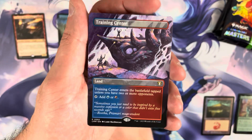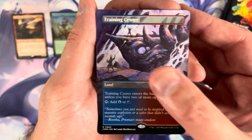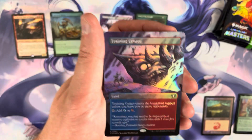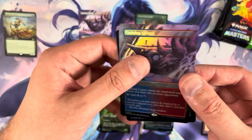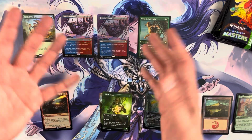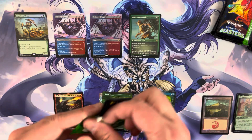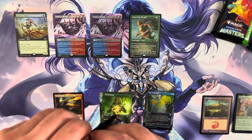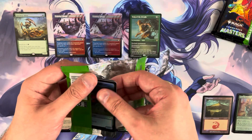Next up is a borderless Training Center — pretty good. We conclude pack one with a borderless foil Training Center. I don't get as excited about crowd lands in that last spot. These packs aren't inexpensive and the lands just don't make up for it. Overall, pack one was a little bit of a letdown, if we're being honest, but there's plenty of ball game left.